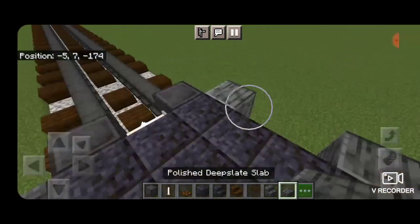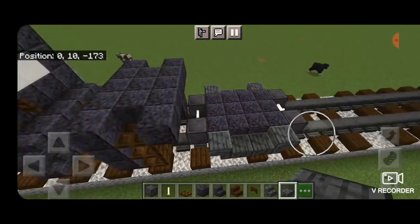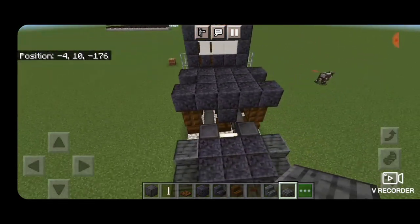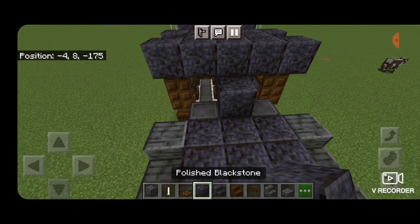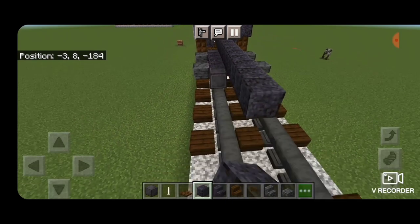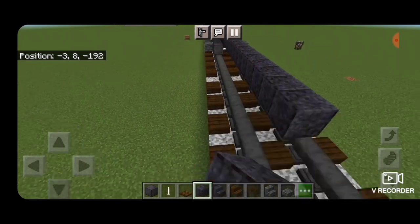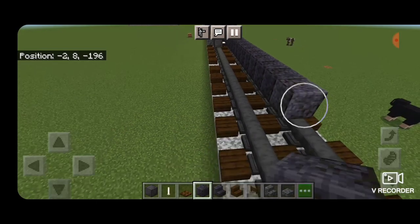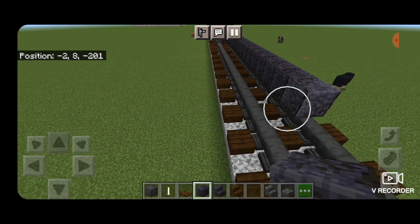Then two polished deep slate slabs on the bottom hitbox in the middle of each side. Then on the second layer up in the middle, put a row of polished blackstone blocks starting above the end of the truck and coming up the middle — that's going to be 27 blocks long in total. Once you have 27 blocks, do the next set of wheels.